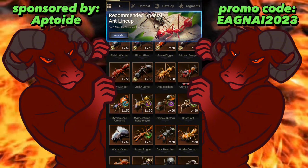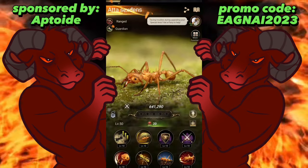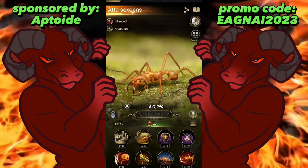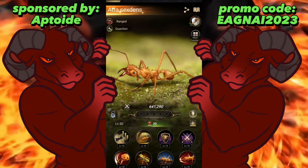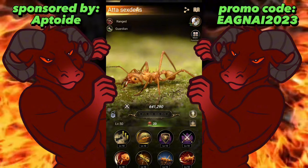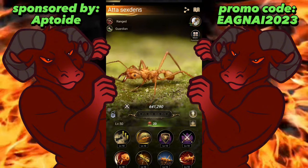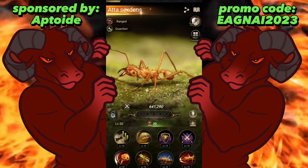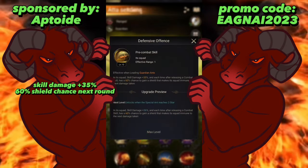As always, we are going to ignore skills one, three, four, and six because those are all pretty much universal between all ants, unless it is one of the masters where skill eight is like march speed. So we'll get right into it.